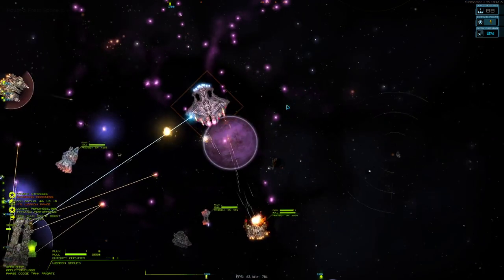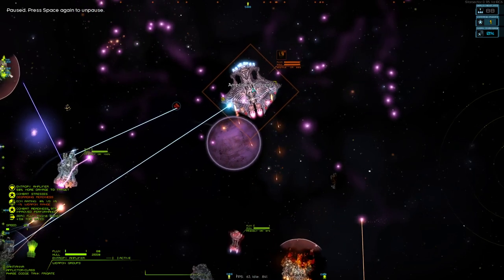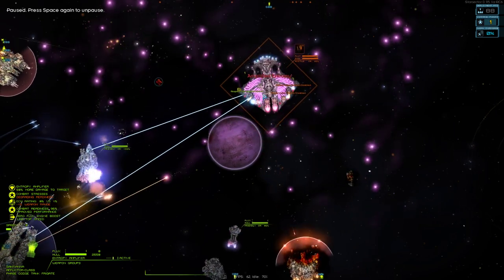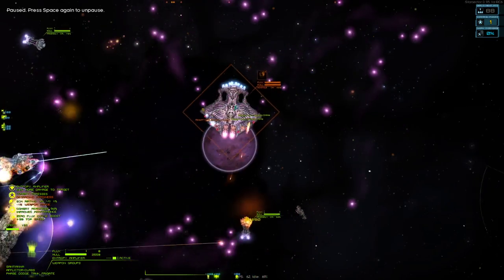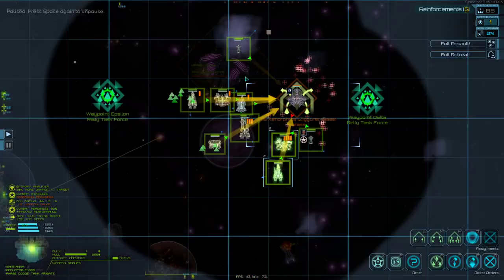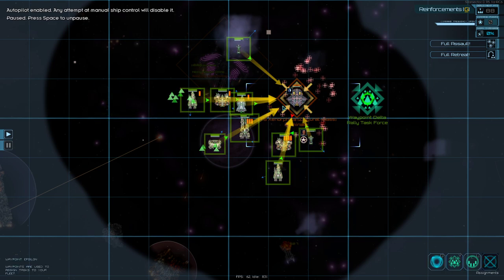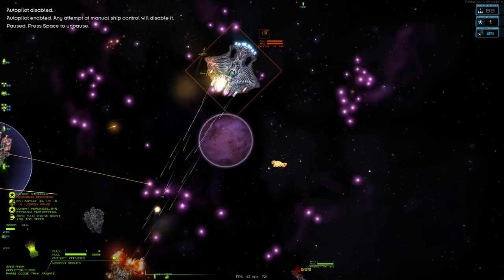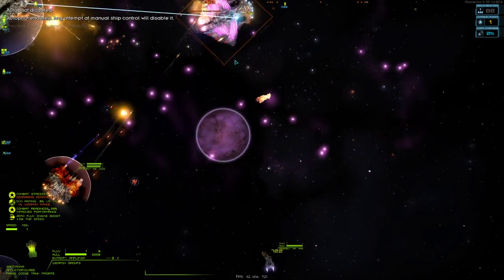Our design is working — it being fluxed out is really good. It can't phase anywhere, it can't go anywhere. It's soon going to take a lot of missiles to the face, which should start bringing it down. We're going to change this to an engage order and really encourage everyone to lean in.